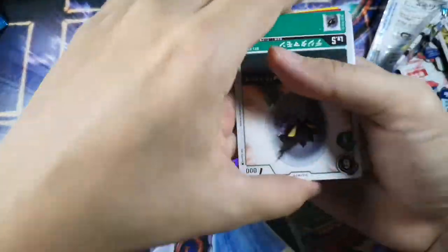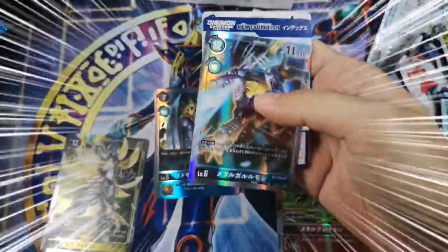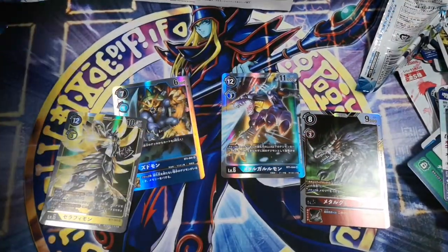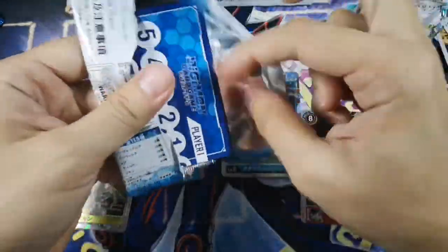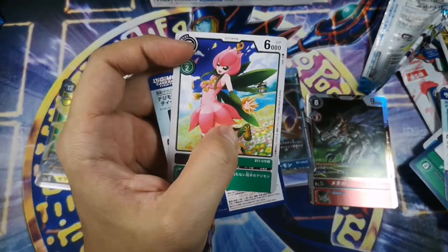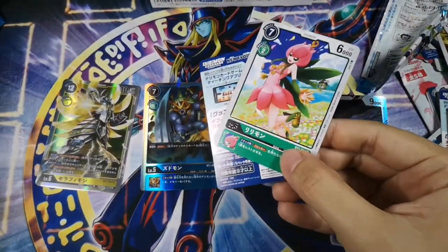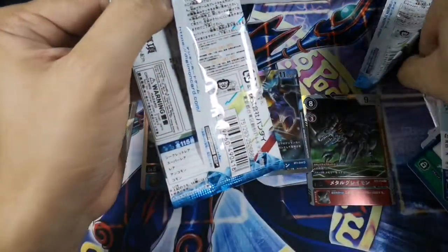Okay, a bit of a spoiler — we have Tamamon, Great Tornado, and the Metal Garurumon. Not really excited because I'm not trying to make a blue deck. Please Omegamon... this is a good card. We have Lilimon. Let me adjust the light. We're almost towards the end of the video. Okay, this is the last pack, and then we have the promo card to open.